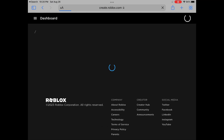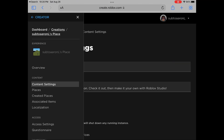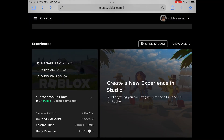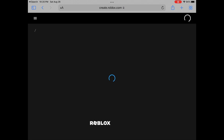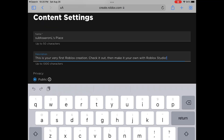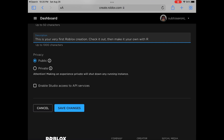And look, you can just edit your Roblox Studio and stuff — you can edit your place, basically any game you have, but your place specifically. And then you can make it public or private, and you can just edit the description and title.